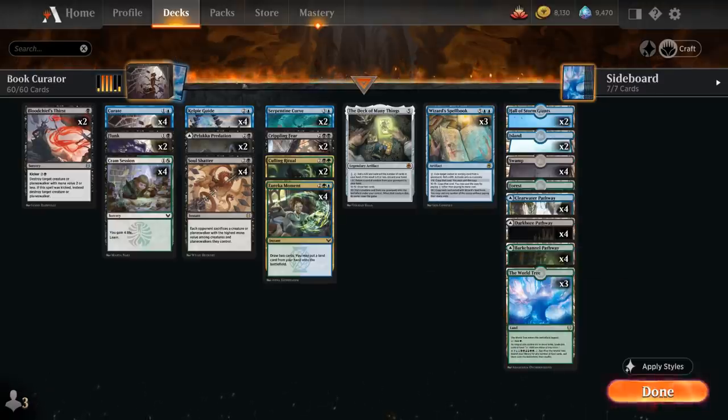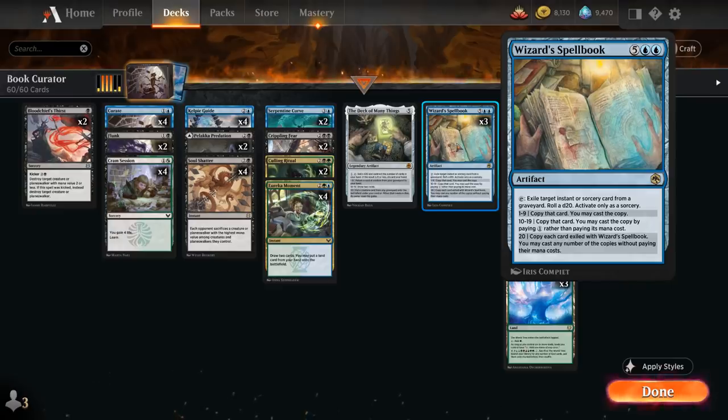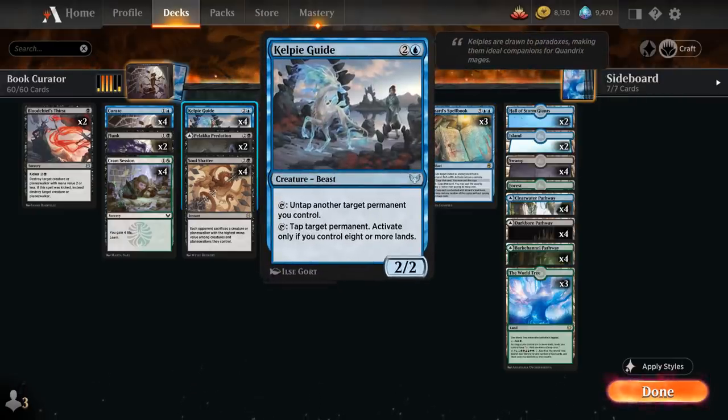We also have four copies of Kelpie Guide as a way to untap another target permanent we control. This can ramp into our Spellbook by untapping our lands, and once Spellbook is in play we can untap the Spellbook itself with Kelpie Guide to potentially use it multiple times in the same turn. If we have eight or more lands in play, we can also tap opposing permanents, potentially preventing a creature from attacking.